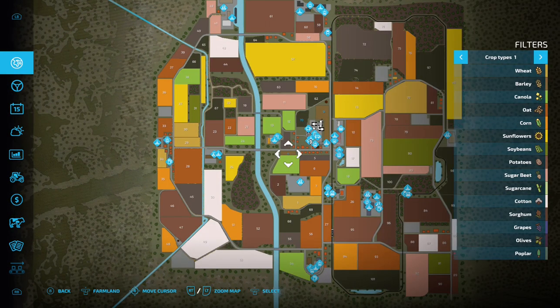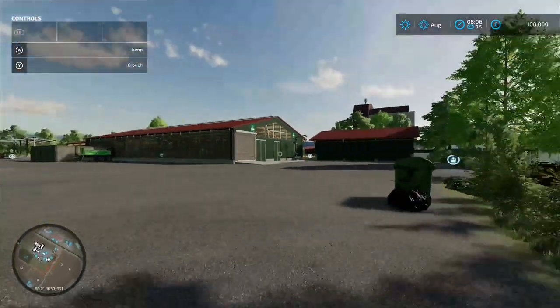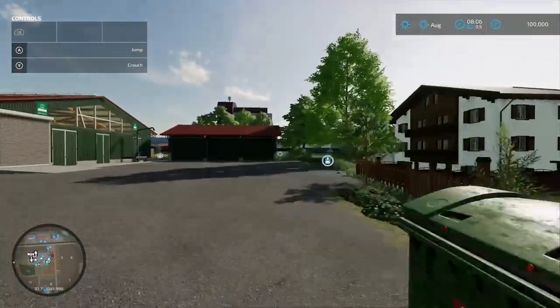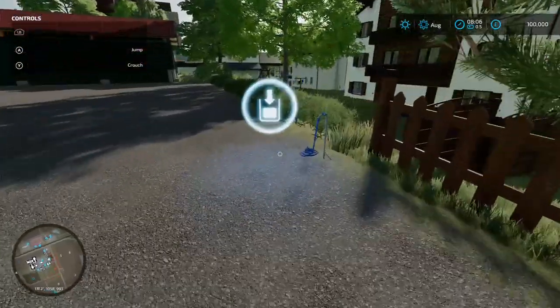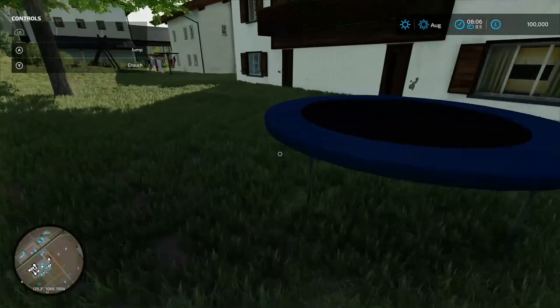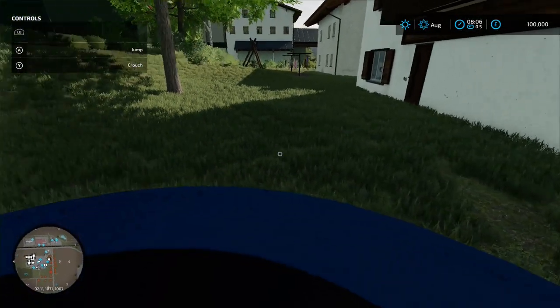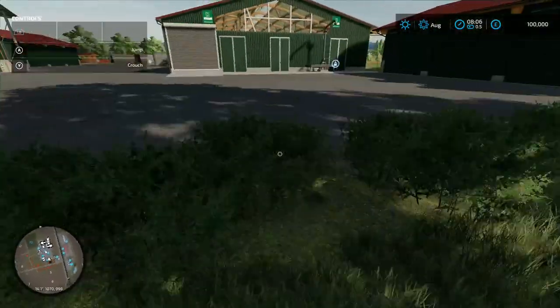All three game modes start right here. On all three game modes there's a water trigger and hose pipe - excellent. And while we're here, there's a little jump on the next door neighbour's trampoline - why not!